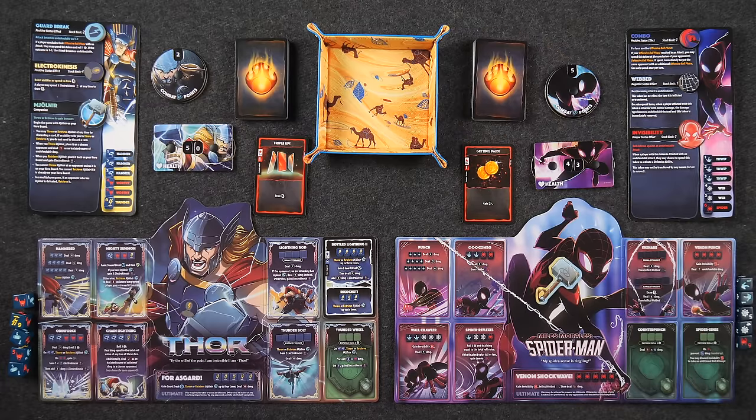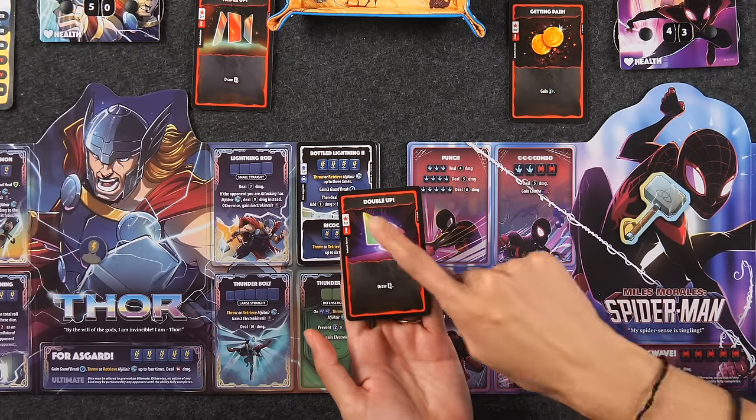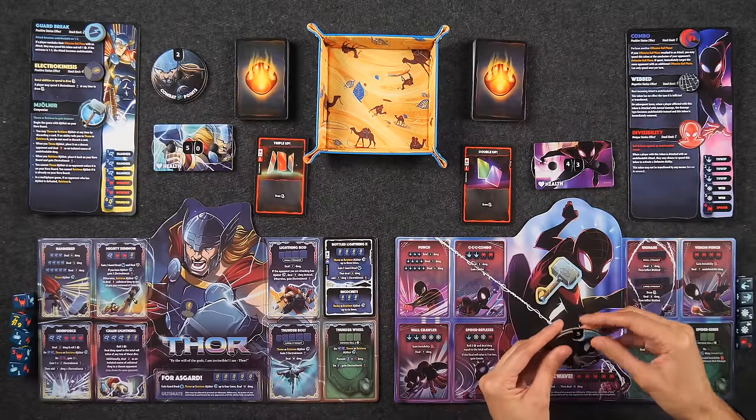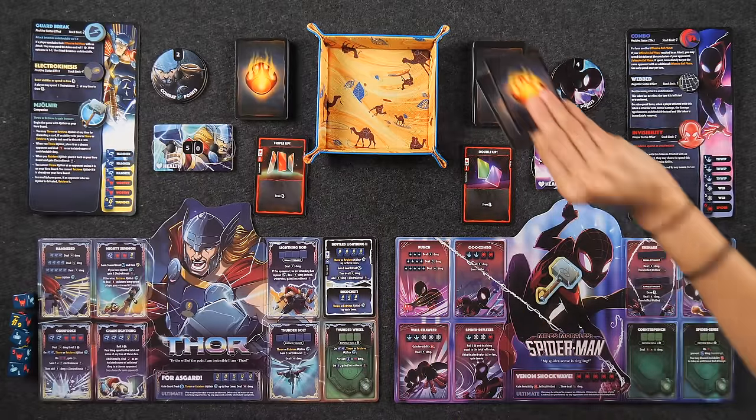That is not good — I hope you're afraid. And then I have Double Up, which costs me one CP but lets me draw two cards. Maybe I can draw something to use during my main phase. I'm also keeping in mind that at the end of my turn I'll have to discard down to six, but I only have five cards left in my hand, so I'm still good.